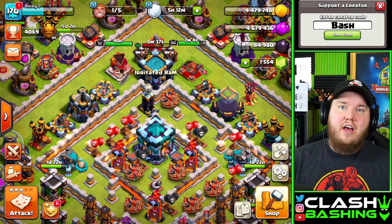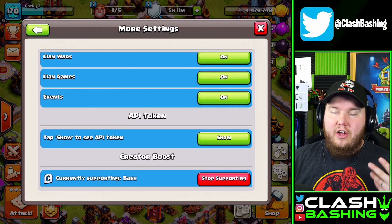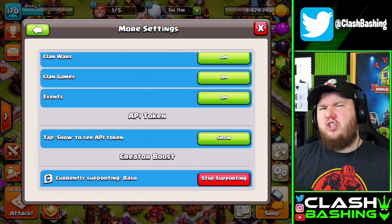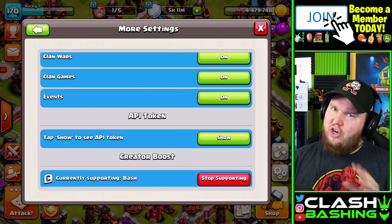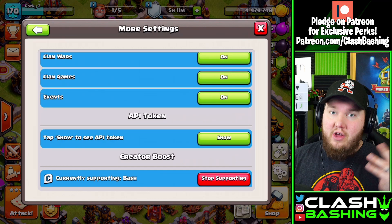But before we get into it guys, don't forget to enter code bash if you are buying these packs before they expire. Go to your settings, more settings, scroll to the bottom and make sure you have code bash in, or just make sure you have a creator code in there. It means a ton to us, I promise. Don't forget to leave a like on the video, don't forget to subscribe and turn on all those notifications. Let's buy these packs and then we'll check out what we're gonna do.